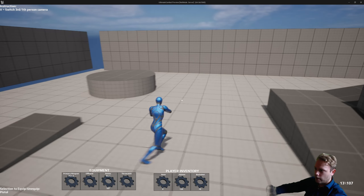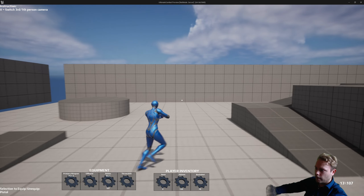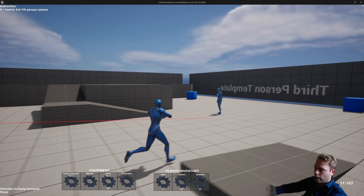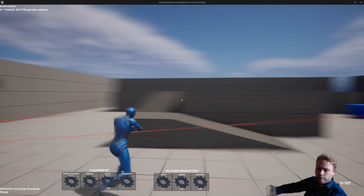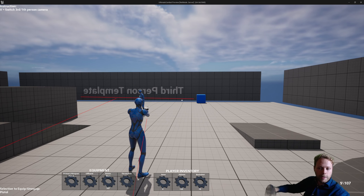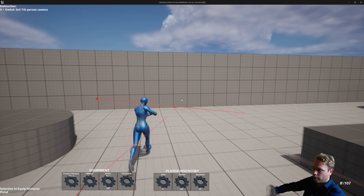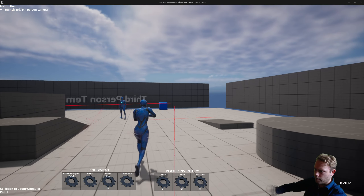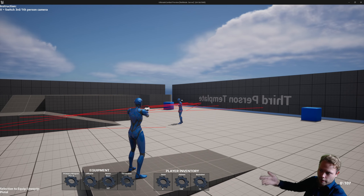When I walk or run around, you can see that he holds the weapon in front of his body. So when I'm shooting, it will make sure to put the weapon in front of him. When he's not shooting anymore, please notice that he is also putting the weapon back in front of his body again. And when you keep shooting, it will make sure that he keeps aiming.